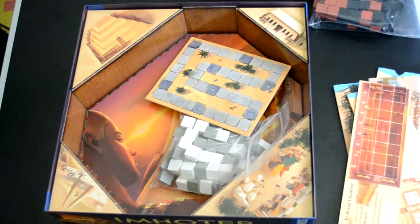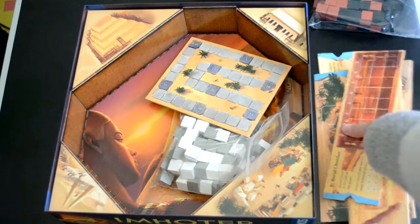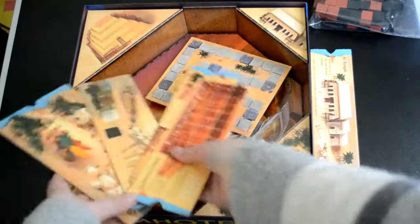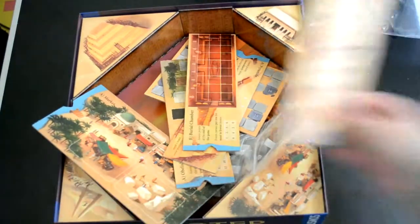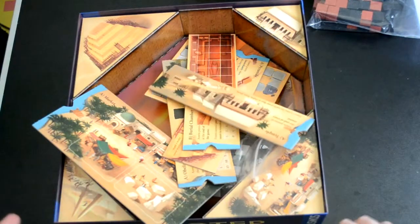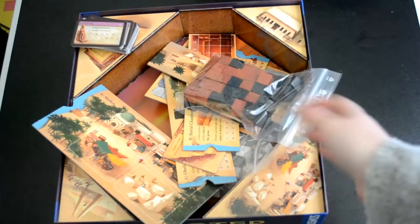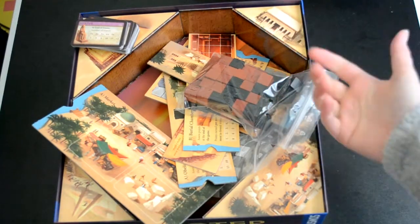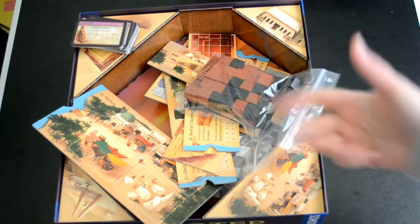Okay, so that was what's in the box for Imhotep. Sorry it was a little bit more jumbled than usual — a lot of these had popped out of place — but hopefully you can get a good idea of what you get. There's a lot of awesome stuff. These are really good quality cardboard as well, so you should know that, and then you've got your cards and of course all the blocks and boats. Thank you so much for watching this video — thumbs up if you enjoy what's in the box and I will see you next time. Goodbye!